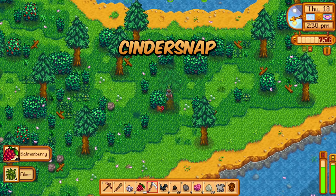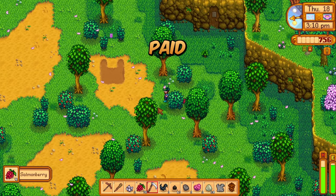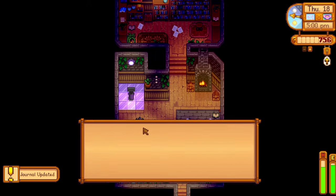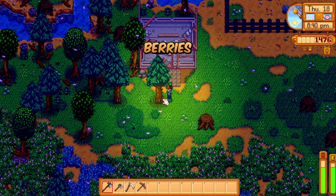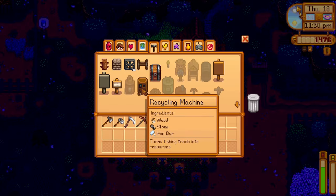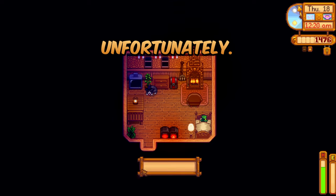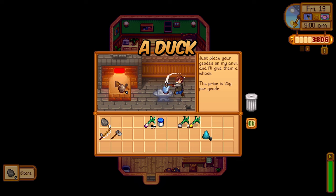We'll finish clearing up Cindersnap Forest, getting the rest of the salmon berries, and also getting paid by the wizard — he must really hate dust sprites. We ended up with 269 salmon berries over the four days. That's almost 7,000 energy worth of food. We also lost a strawberry to a crow this morning, so we need a new scarecrow unfortunately. There are custom bobbers for fishing now — I chose a duck.